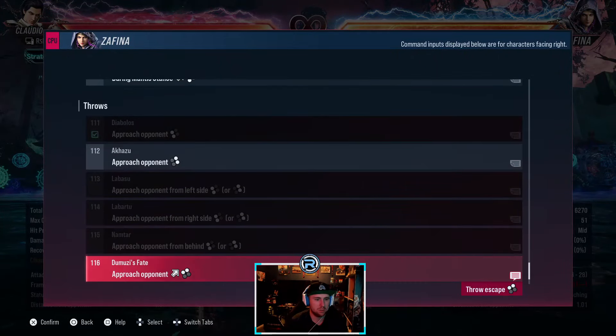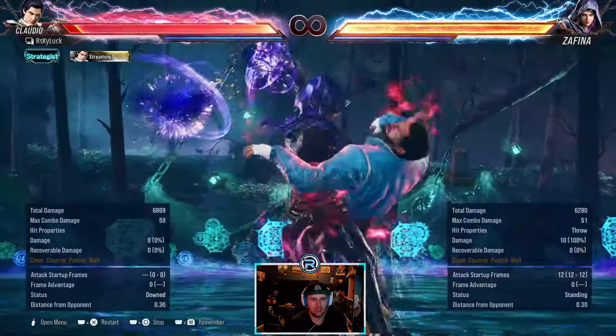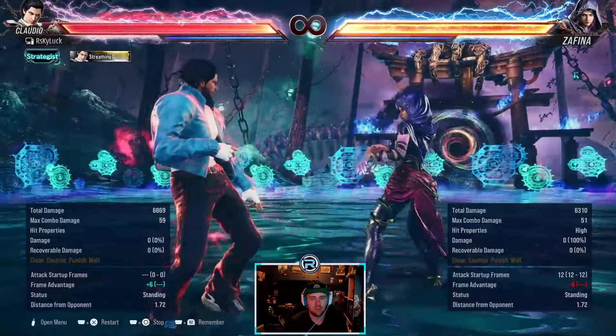We don't need to go over throws — she has a 1 plus 2 for her, she only has a 1 plus 2 in generic throws. She has a bit of quirk from it — she can do certain stuff.